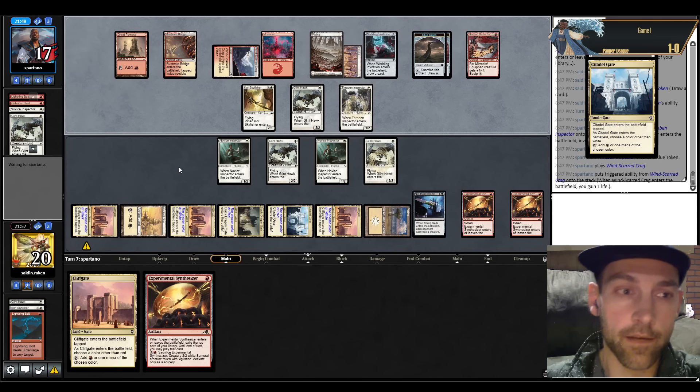They're behind on land count because of Gorilla Shaman. Play Standard Bearer and I can start attacking with Novice Inspector for three damage. Play a Batterfist for two, play Synthesizer looking for lands on Citadel Gate. This is a Glinhawk back to Synthesizer right now — I'm going to do it. I find Galvanic — that was probably the wrong thing to use. I probably should have taken out the Glinhawk. I could have blocked the Synthesizer and they're going to pick up Great Furnace — plays a Core Skyfisher, which we can bolt.